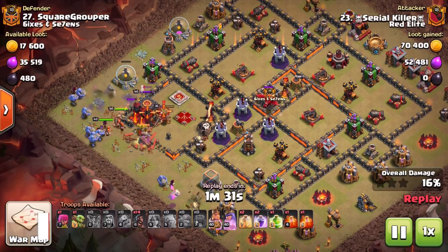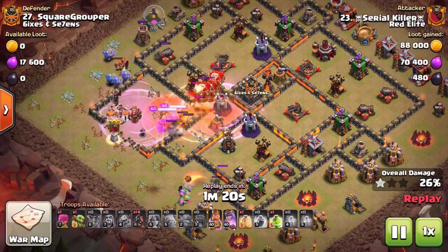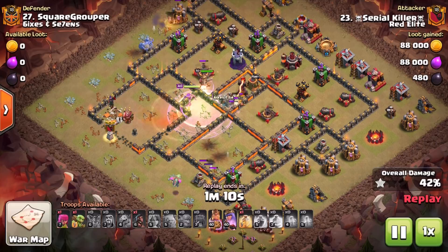This first one coming in from the western side of the base with the kill squad — notice how deeply we push with this kill squad. That's one thing guys that recently you can do a lot more effectively because of the introduction of siege machines. You can get very deep into the base and take out all of the troublesome defenses.